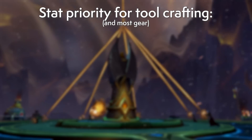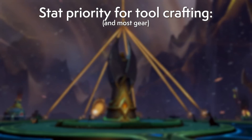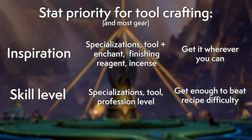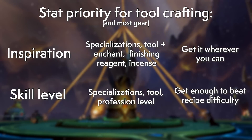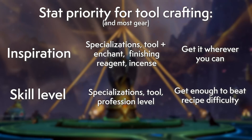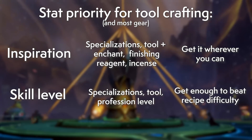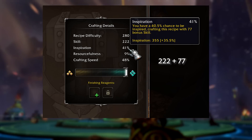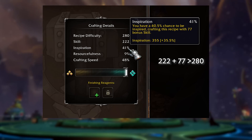The last thing to know regardless of what kind of toolsmith you want to be is to understand the general approach to high-level crafting. Inspiration — that is, the chance to get bonus skill — comes first, followed by cheap bonus reagents that enhance inspiration. This guide is not going to employ the use of Illustrious Insight. Then there's the base skill that comes from KP, and finally your profession level. The fastest and cheapest way to create high-level tools is to rely on inspiration bonuses using rank two parts and finishing reagents where applicable.